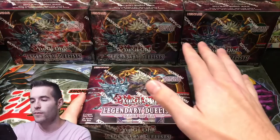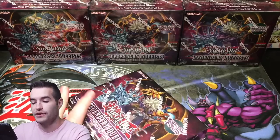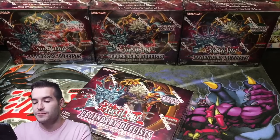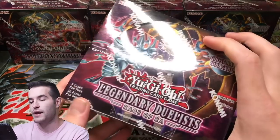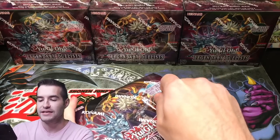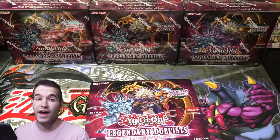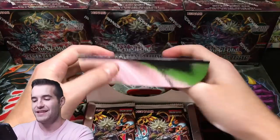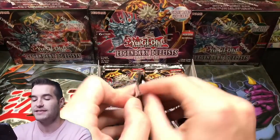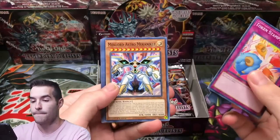We're going to be opening three booster boxes of this. I have more — we're saving those for later. Hopefully we can pull Egyptian God Slime or the Ghost Rare Winged Dragon of Ra. There are 36 packs in every box because it's a duelist pack box with five cards per pack. The ratios look like about one Ghost Rare per case, and there's a 10% chance you won't even pull one in a case, which would be very sad. The other nine out of ten cases do get it, so let's hope this isn't one of those.